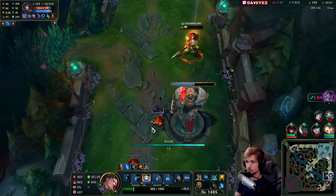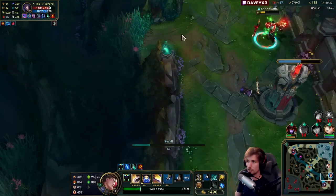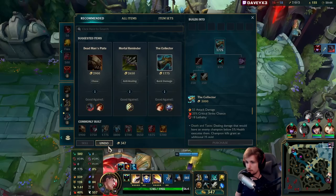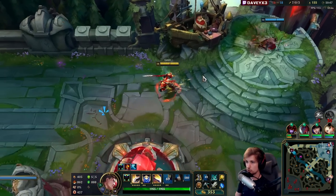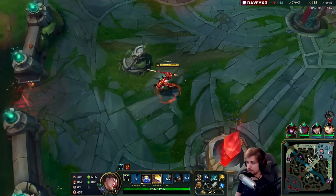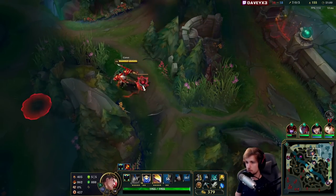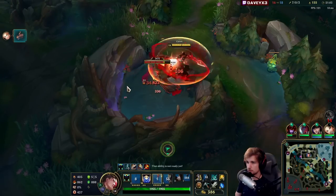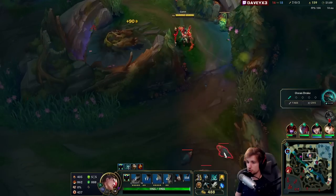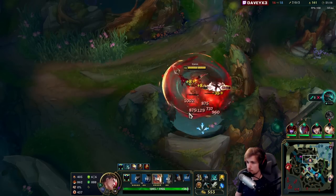My timing on my ultimate was so bad — it was like two seconds off. I had to flash, otherwise I would die. This was very risky, but I had to flash. If she was going to cast her combo under tower, I would die. That's just way too close. Drake spawns in like 50 seconds, so I might not be able to go top side. With Drake spawning, I will fight for the Drake instead. Going top side is not the way to go.